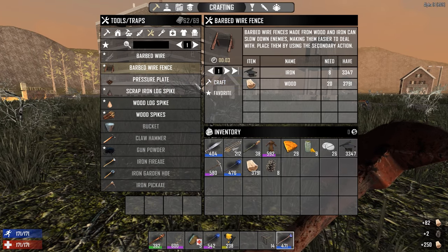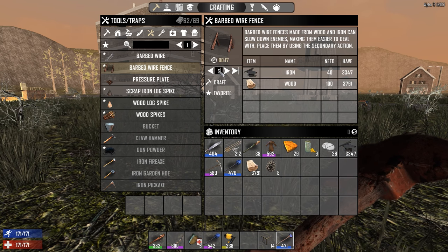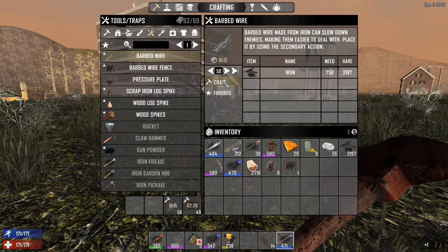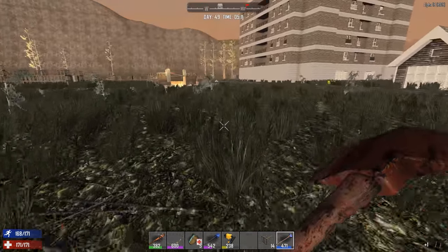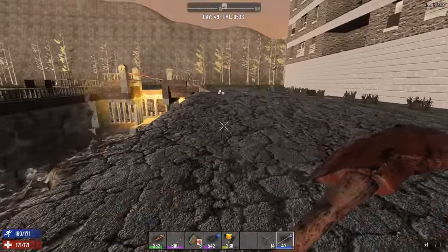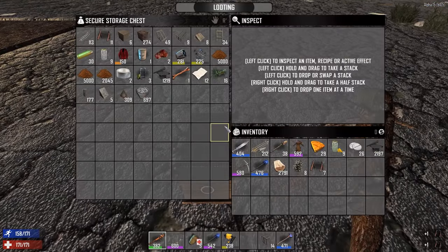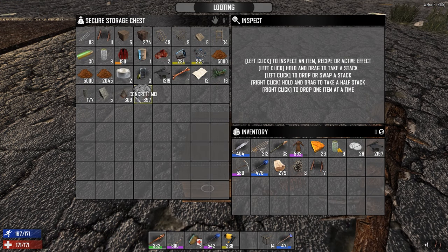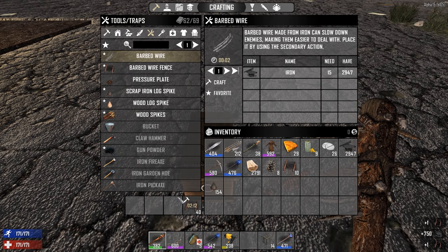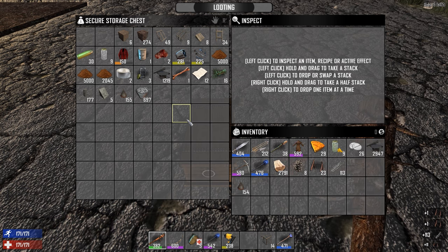I liked the barbed wire fencing, so we're gonna make some of that. We don't need 189, let's just make 50 for now. I'm also going to make some barbed wire fencing because I wanted to put it on top of the spikes. I don't know if it's really that good but I'll put it up there anyway - extra defense, right? Every little bit can help. We'll put the standing barbed wire right in front of the spikes and the regular barbed wire on top.